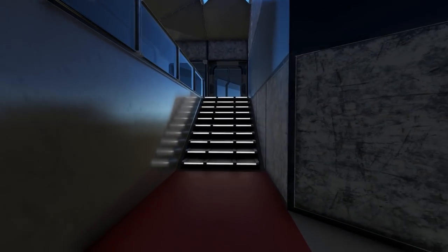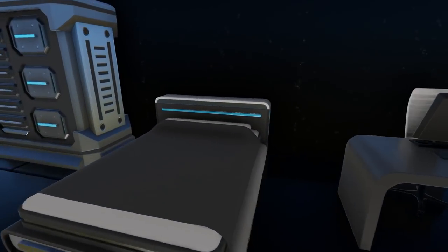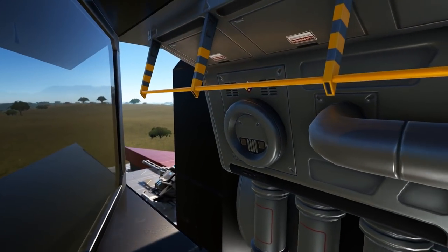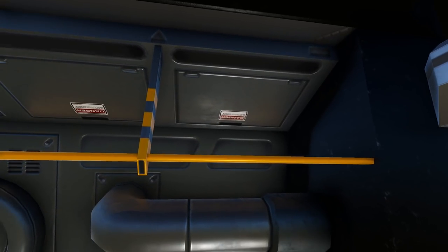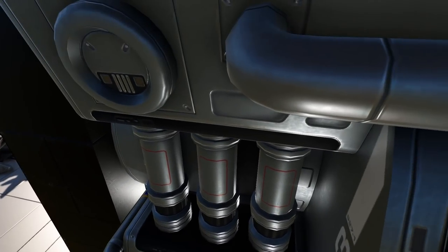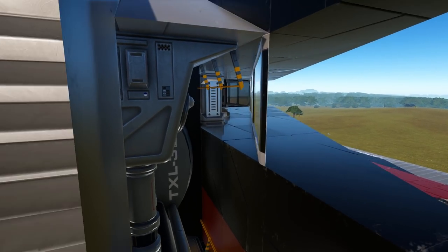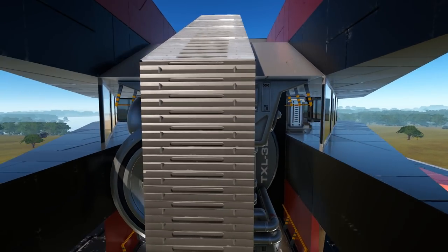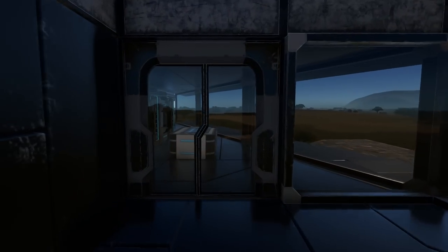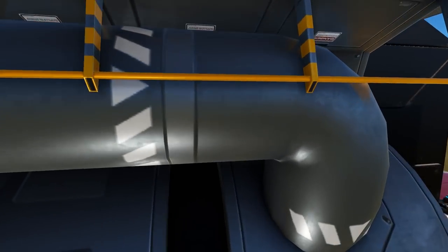Heading behind the elevator you will come up the stairs on either side and into a small living quarters room which has a desk, bed, and closet. More importantly, there is an open area where you are actually open-air to one of the thrusters, meaning it is not completely enclosed, so this area won't have oxygen. This may be an oversight or a design sacrifice due to the thruster placement.